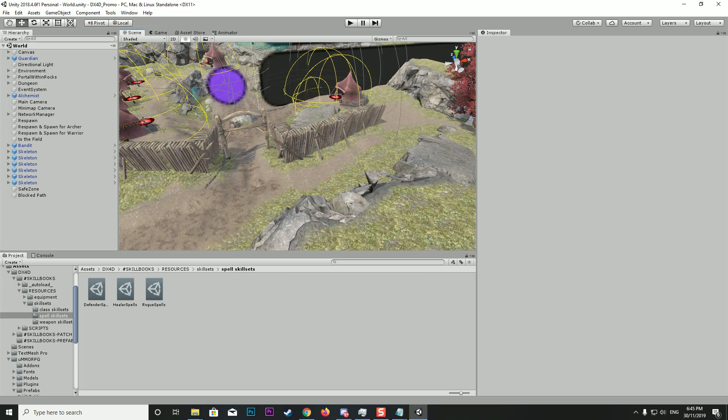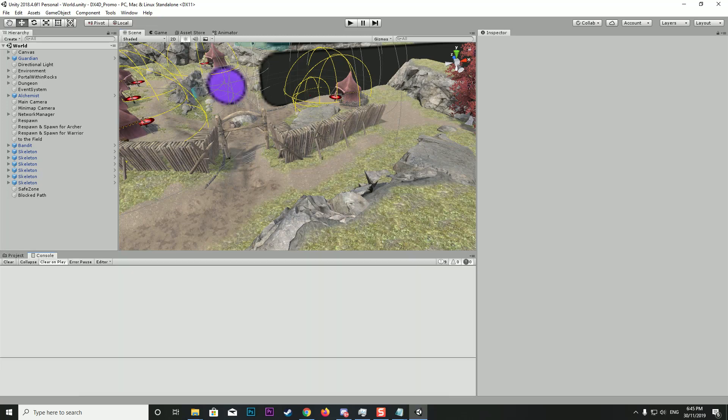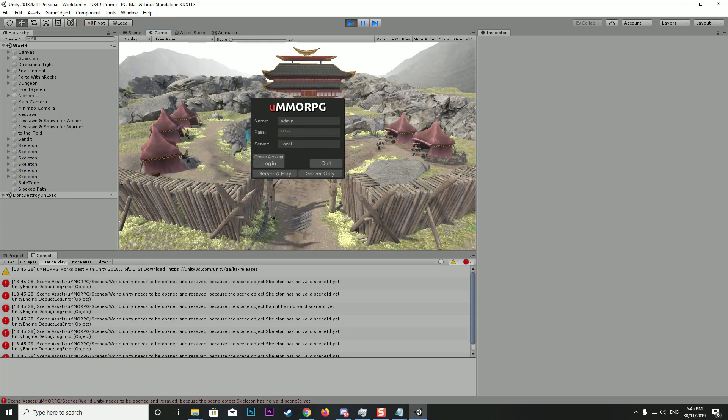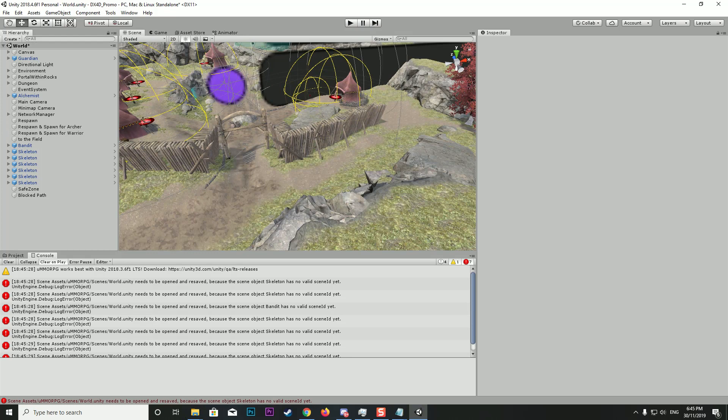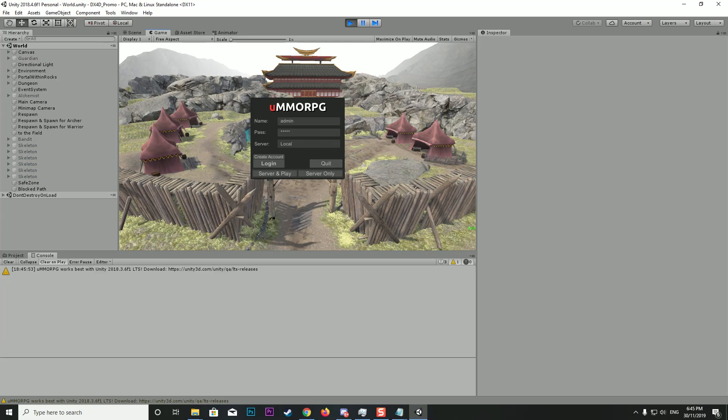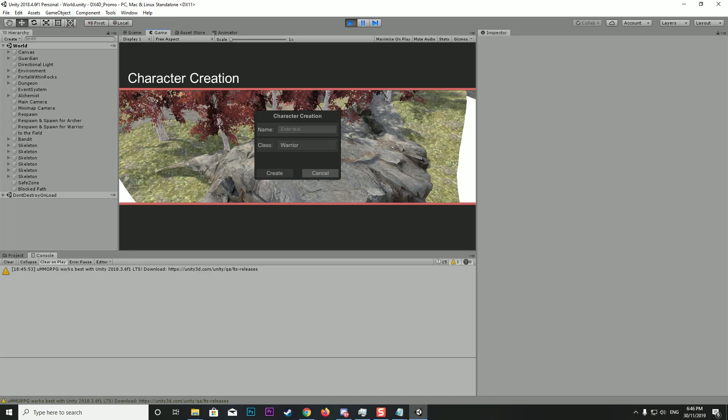I'm going to click Play and we're going to get some errors — let's watch the console. We've got a bunch of errors but this isn't actually to do with the add-on, it's to do with UMMORPG. Click stop. You can see the world in the scene has a little star meaning it's been changed, so we need to save. Click Save and that'll clear. Click Play again and you can see we no longer have those warnings — all good to go.